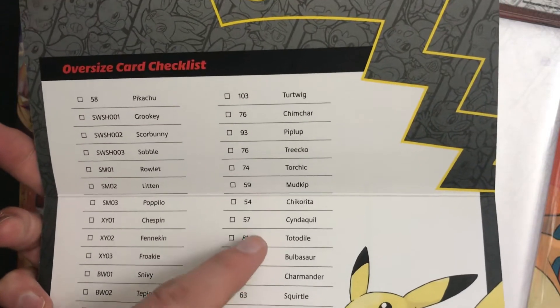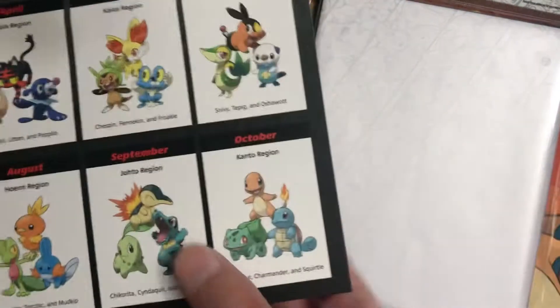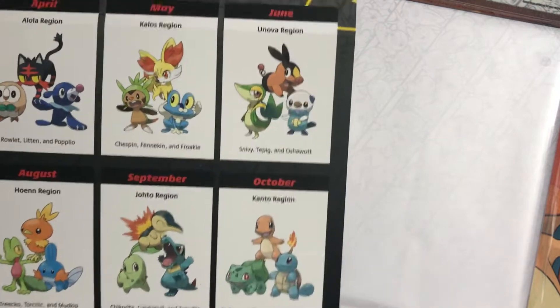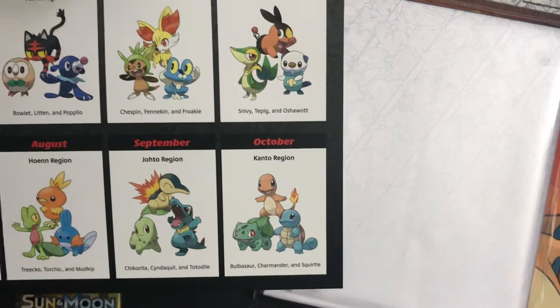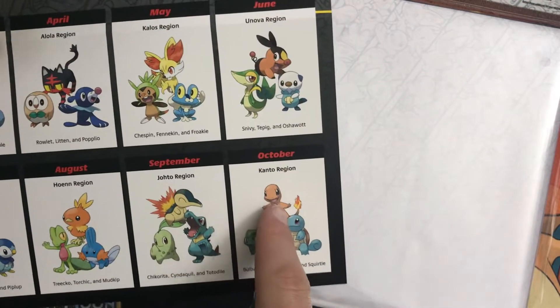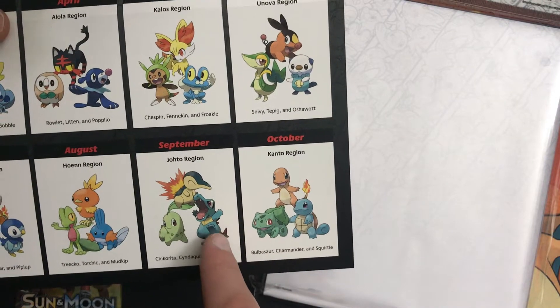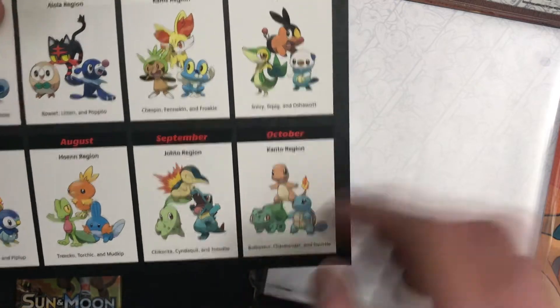So I'm looking forward to Totodile and Charmander — I mean, how could you not? Cyndaquil and Chikorita are pretty cool, and Bulbasaur and Squirtle are awesome. But as for my favorite Pokemon of all time — probably second favorite. No, Lugia is my second favorite, so that's probably my third favorite.